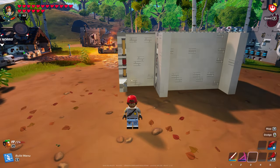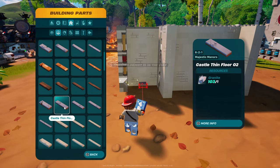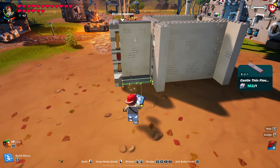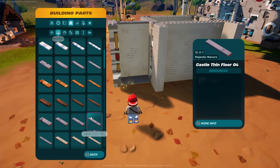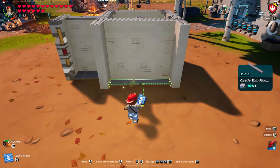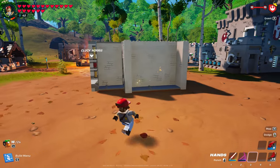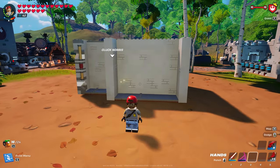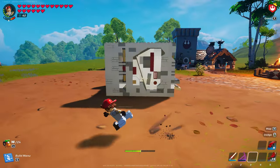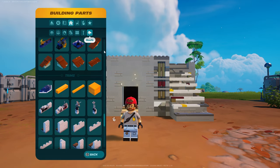Let's put the floors in really quick. You can go down to your castle thin floor number two — two of those there. And then castle thin floor number five. Guys, if you don't want to use this floor that's fine, you could use whatever floor you want. Just make sure it's the same size. So again, I walk around and it should look like this — all the walls are done.